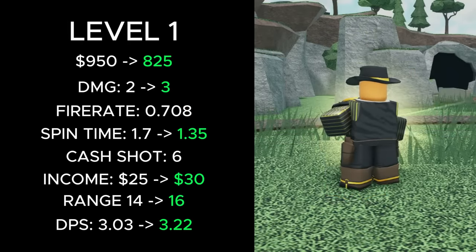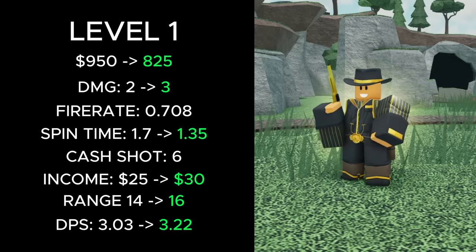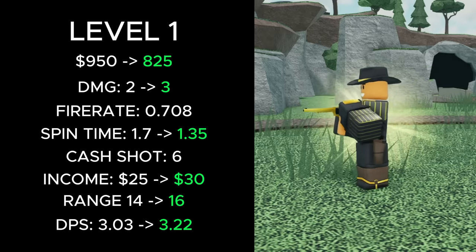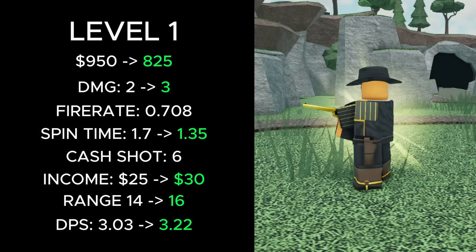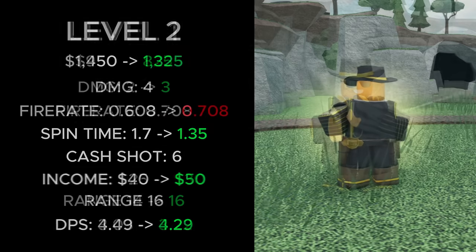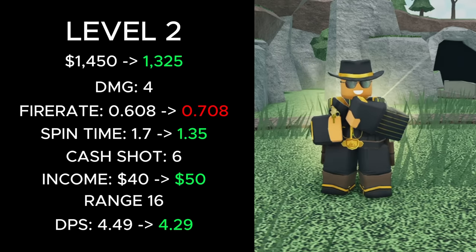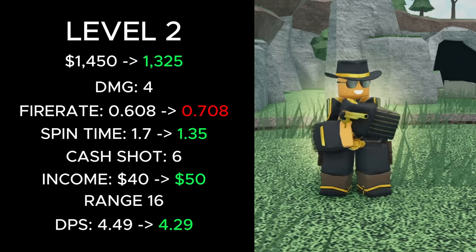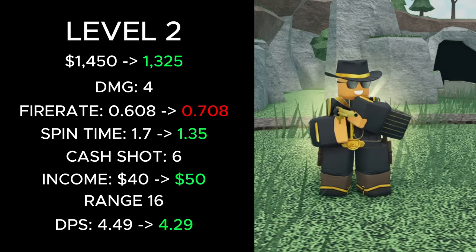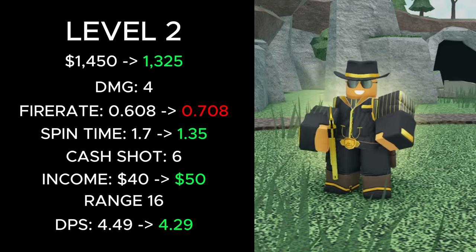At level 1, its total cost was reduced from 950 to 825 cash, its spend time decreased from 1.7 to 1.35, its income increased from 25 to 30, its range increased from 14 to 16, and its DPS increased from 3.03 to 3.22. At level 2, its total cost was reduced from 1,450 to 1,325 cash, its fire rate was increased from 0.608 to 0.708, its spend time decreased from 1.7 to 1.35, its income increased from 40 to 50, and its DPS decreased from 4.49 to 4.29.